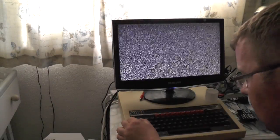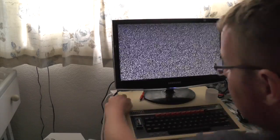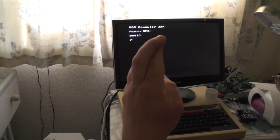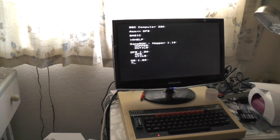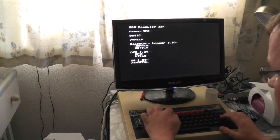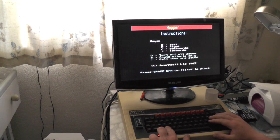Fire it down in the socket it goes. Push the switch down and fingers crossed when I do a star help it's gonna work. Star help — and there we go, look: Game ROM Hopper! So now I can do a star Hopper. There we go, Hopper's come up. Press spacebar to start — X is left and right, and forward and backwards.